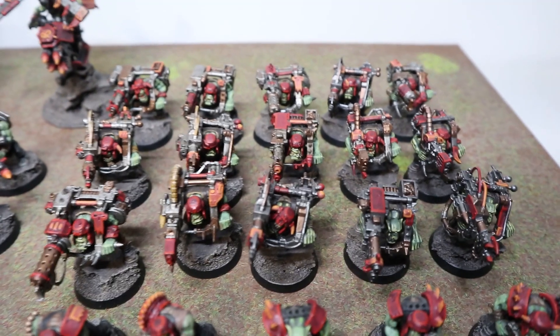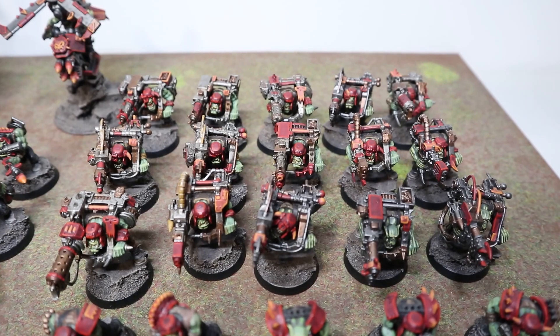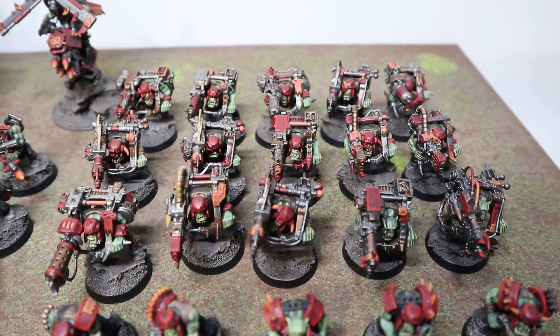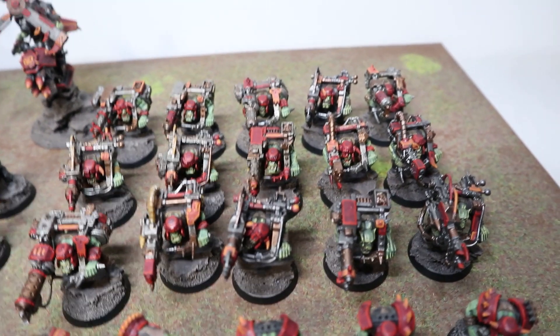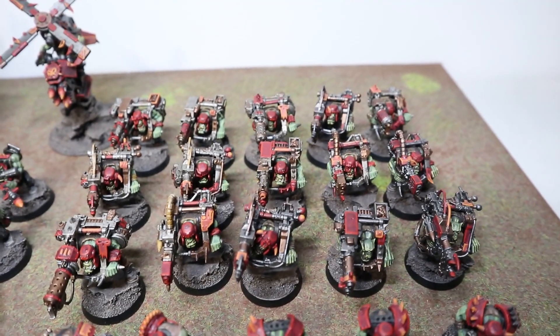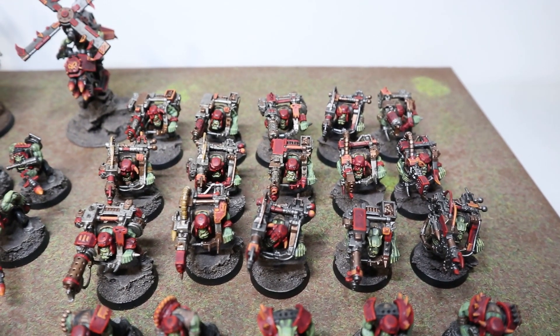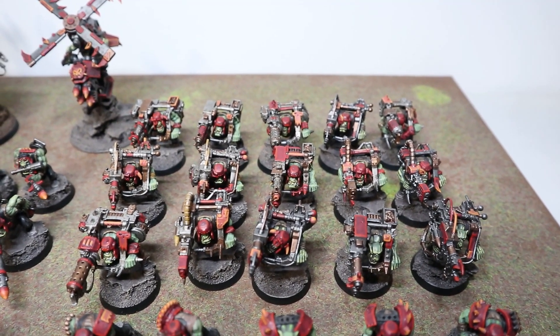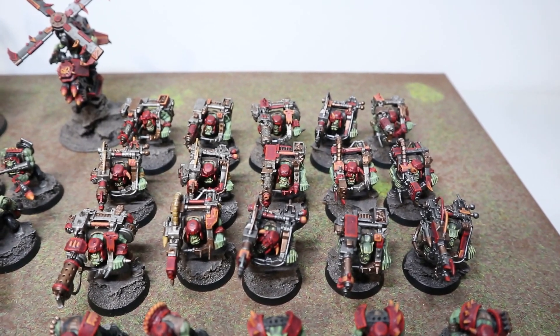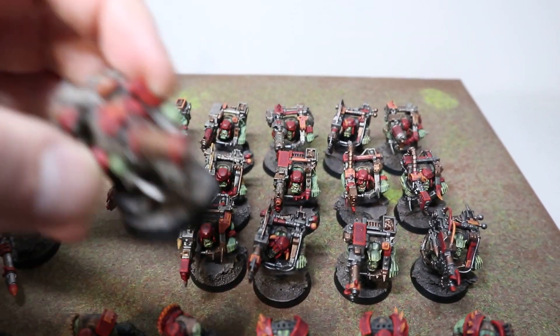Coming over here, we've got 15 Lootas. A lot of people are going to say you're running Evil Sunz, why run Lootas? An autocannon is an autocannon — Strength 7, AP -1, flat 2 damage. To most armies that's quite significant. With these guys if we can get a few shots off, I reckon we'll get more than a few. Spent time redoing these guys and getting them nice and pretty.